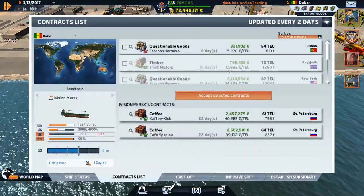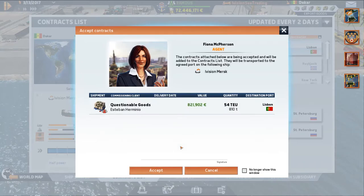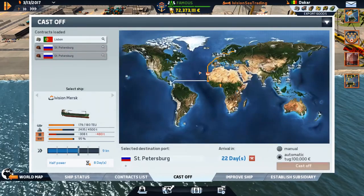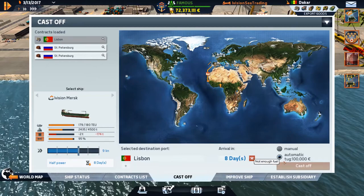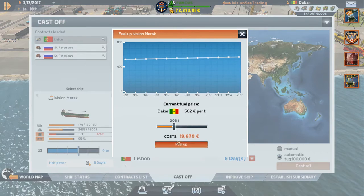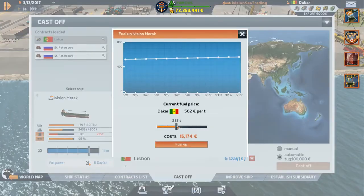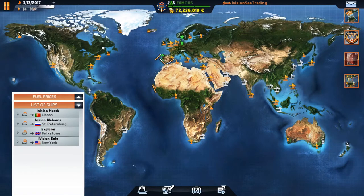The Maersk is ready to cast off. Let's check — they do have something to Lisbon: questionable goods. Let's do it, I'll risk it. Let's get just enough fuel to get up there — 170 should be good. Not enough fuel — we're short by less than two tons. That's hilarious. Let's get 206 tons — we'll have 32 tons left, which is beautiful. We need just a hair more for full power. There we go — that should be good. Let's get her out of there. The Explorer is heading to Felixstowe — that was a nice money-making journey.